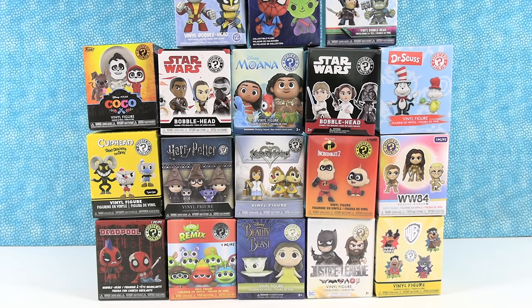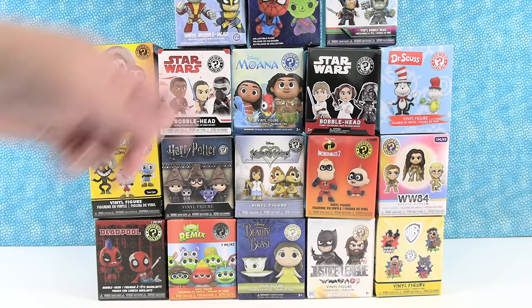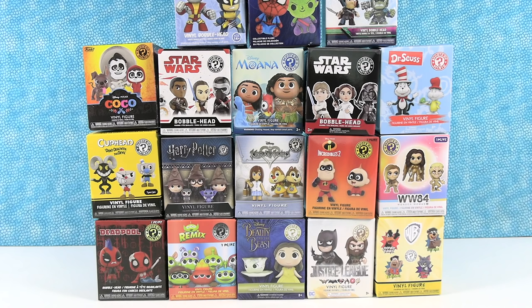Hey guys, it's Shannon. And Paul. And today we have a Funko Mystery Mini Palooza for you. We have 18 different blind boxes here. Most of them are figures, a couple of them are bobblehead figures, and then we have at least one plush. We have 18 different unique boxes. Paul, why don't you pick the first one you want to open and let's get to it.